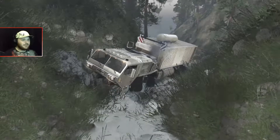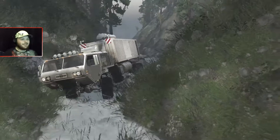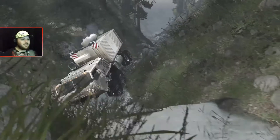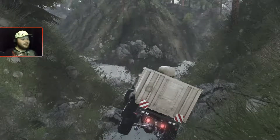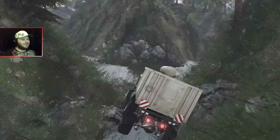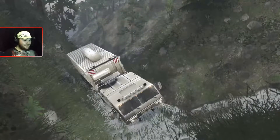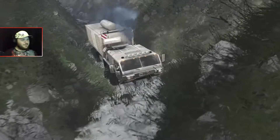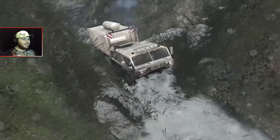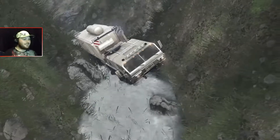We might have to get our rear end over to the right a little bit, unless we can kind of wiggle through. I think we have to back up — easy now. There we go. So we're going to kind of crank it over to the right as much as possible, then start cranking over to the left. I think we got it straight enough. Now that was pretty impressive.